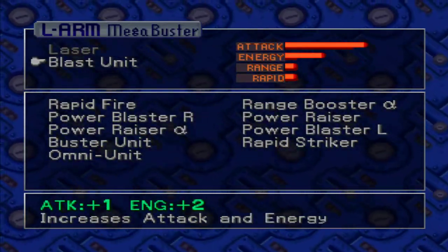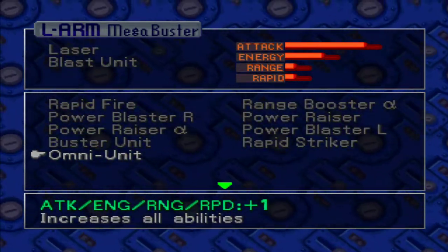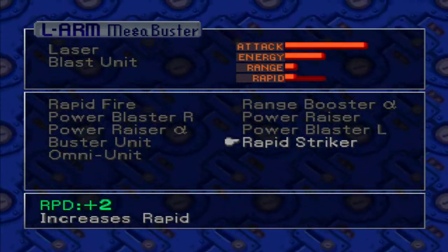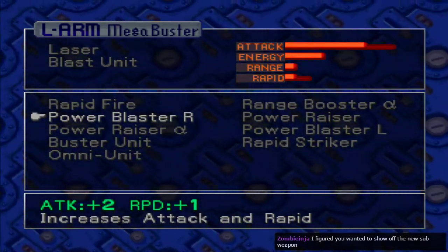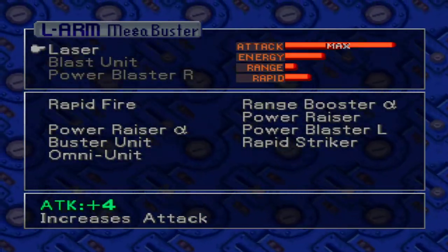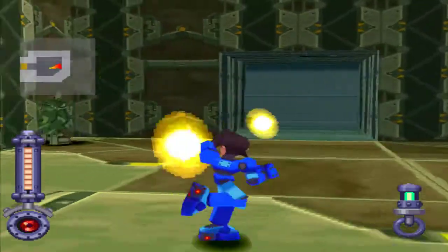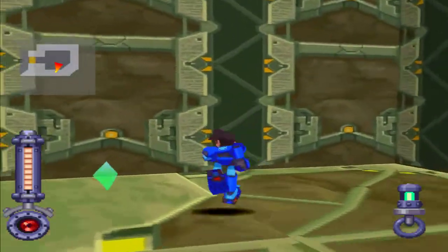Now we can use more Buster Parts! So now we have like four or five attack. What if we add more? We have our Omni unit here, which gives us plus one to everything. That's pretty alright. Power Booster - we have this R thingy Bob. That's pretty good, we'll use that. That one gives us energy. So now we have golden attack blobs, we'll call them.